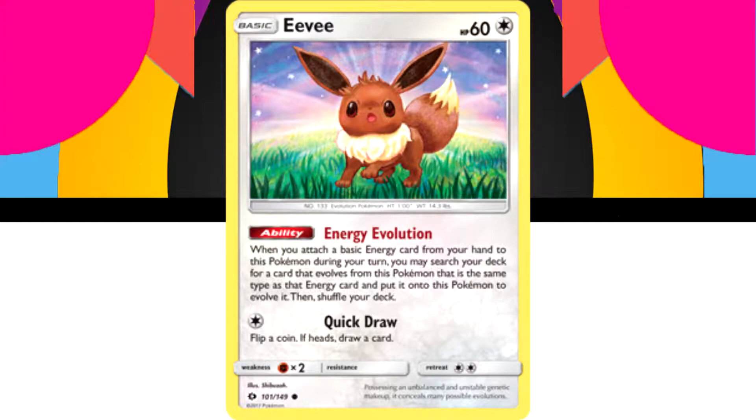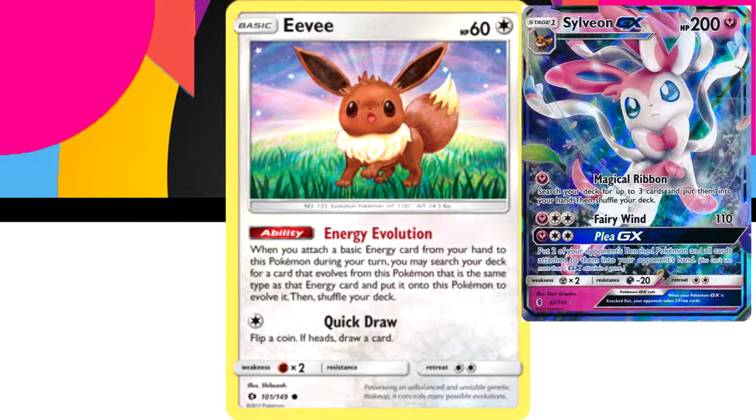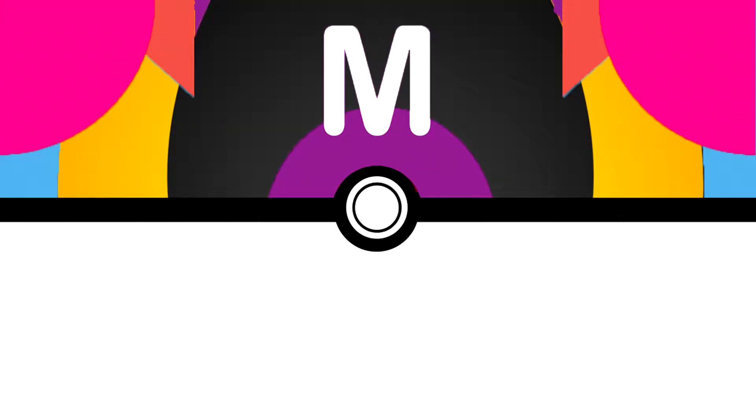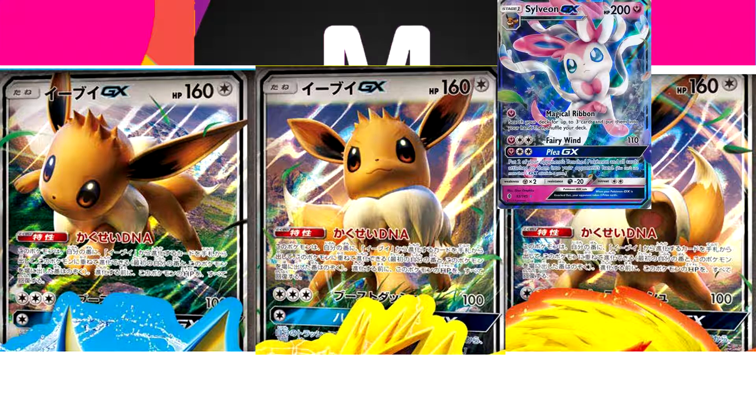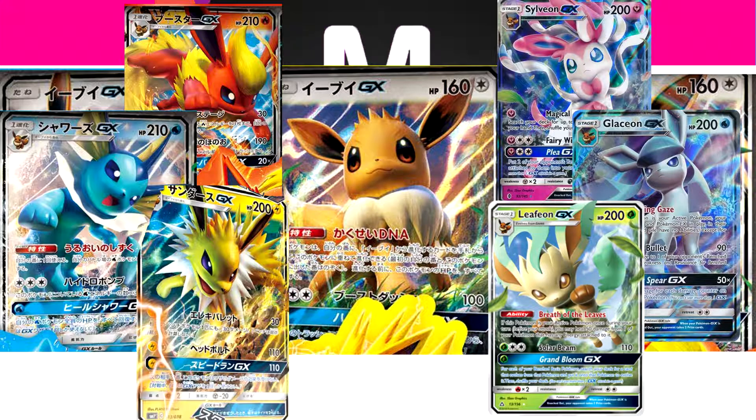So on the first turn you've got your Eevee down, you pull out an energy card and straight away evolve — even on the first turn. It's used a lot in Sylveon decks for exactly that. Comparing it to the Eevee GX: the Eevee GX has much higher HP so it's not going to be knocked out straight away. It can get three cards from the discard pile, but at the cost of its GX move. Its ability lets it evolve into any of the GX evolutions, which includes Sylveon, Glaceon, and Leafeon from previous sets, as well as the new trio — but this cannot be done on the first turn or the turn it's played.